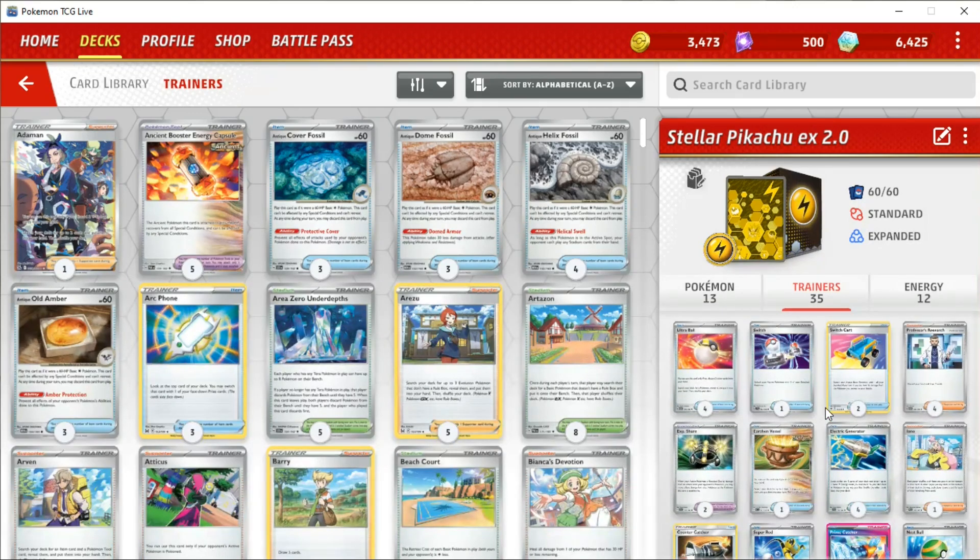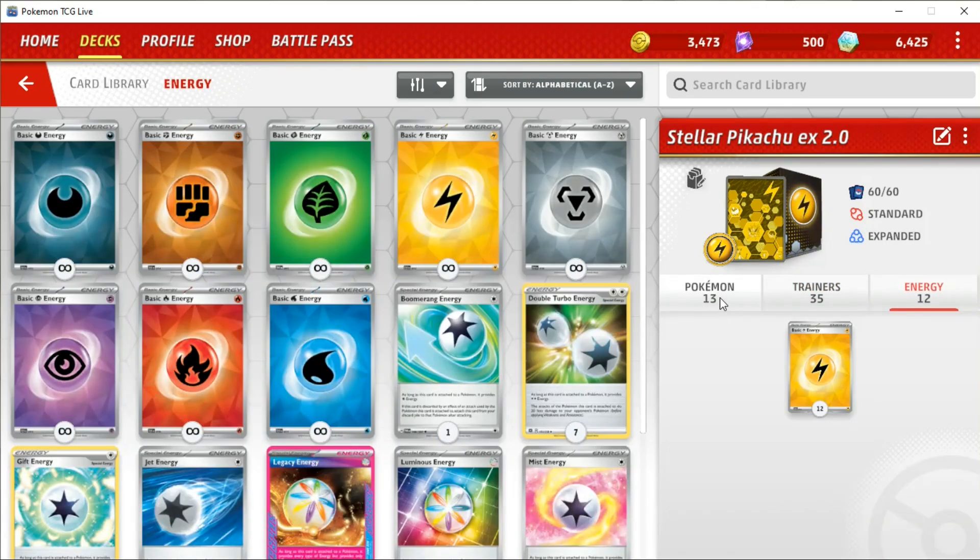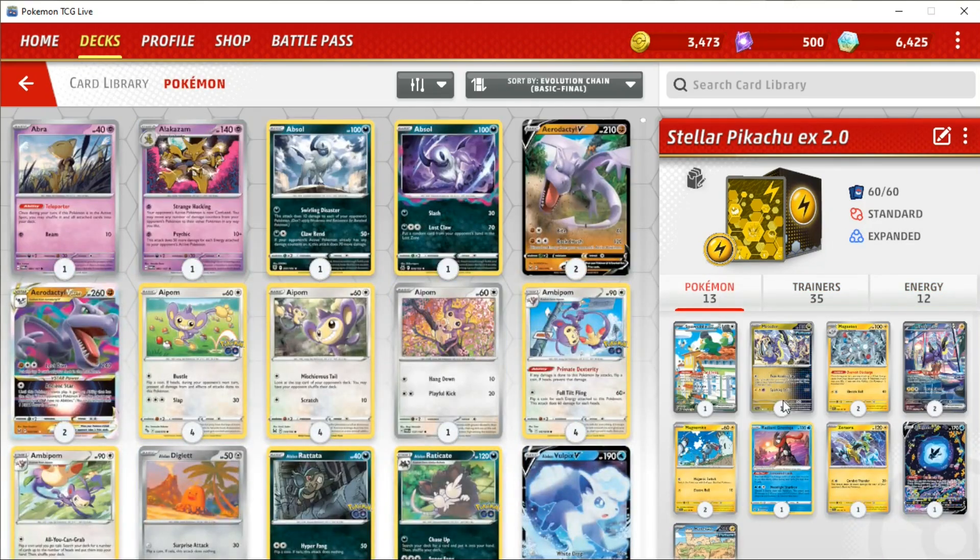Those easy-to-get KOs are the ones you want to strive for. So that's pretty much it for Trainers, and then 12 basic Lightning energy. I've got a game to showcase after this, which is against Charizard. It's a very nail-biting game. Spoiler alert — I don't win it,